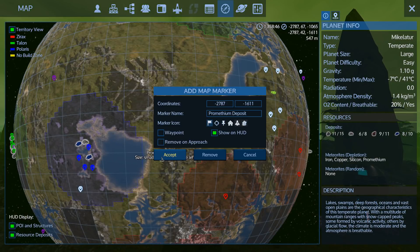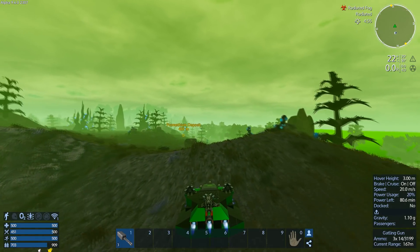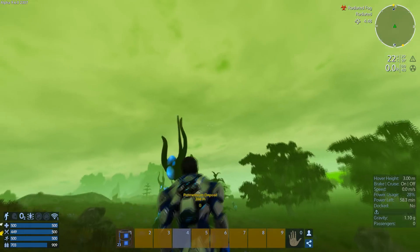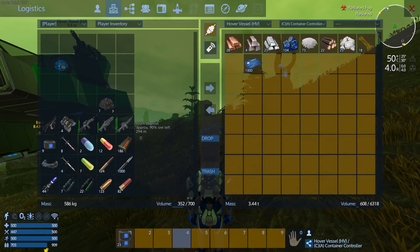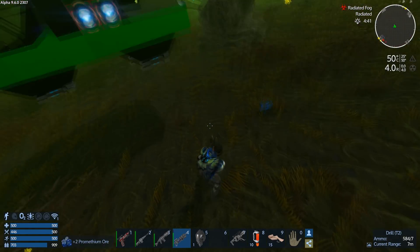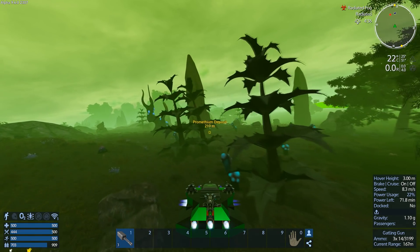If you want to operate a capital vessel, this is how to do it, because otherwise you'll always be running around trying to find prometheum to power the ship and it just becomes self-defeating. We're just going to fly across here - there's a little bit of prometheum there actually. Might as well grab it. Rock drill. Prometheum is prometheum - there's no point throwing away resources.